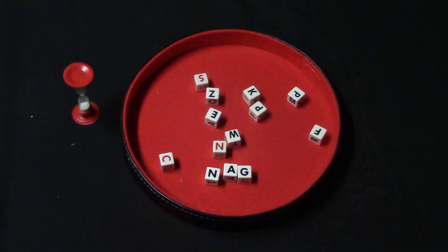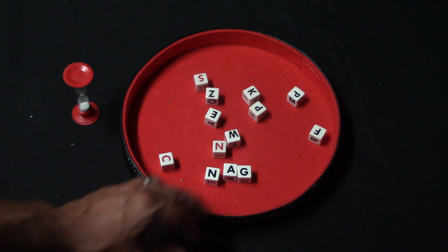Good day everybody. Today I'm going to be reviewing the game Perquackey. This game came out in 1956 — that's when the original version did — and it is for two to as many players as you want. You could probably even do a solitaire version. The rules are really simple: you're going to be rolling a bunch of dice with letters on them and trying to form as many words as you can. So let's take a look at it. We have 13 dice here.